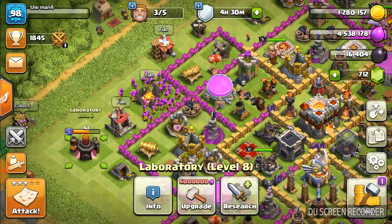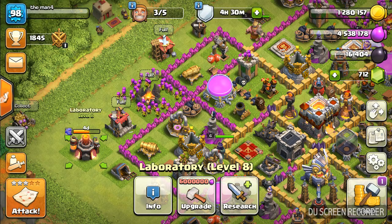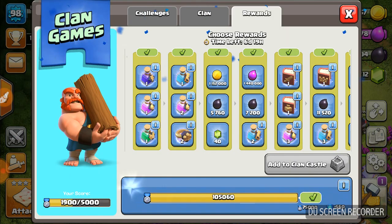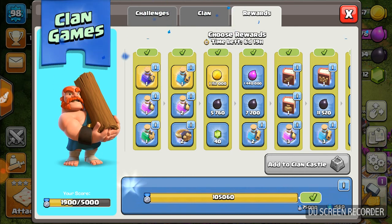Let's take the reward also. I need to upgrade my Bowler's level to max. Bowler max — I have to need it. Siege machine upgrade is here too. I have to upgrade these things. Let's choose the elixir for upgrading — one training potion, one power potion. Let's take the builder potion and the 5000 dark elixir or something.